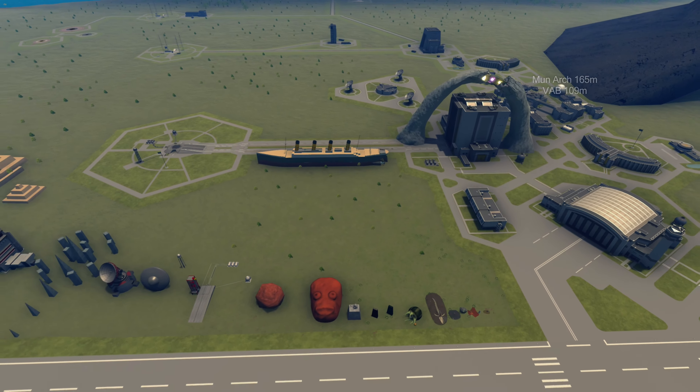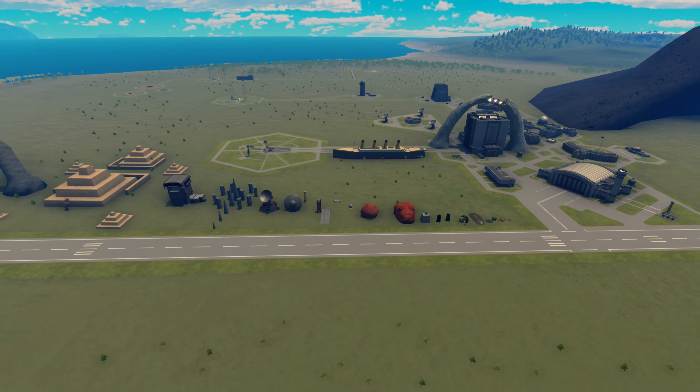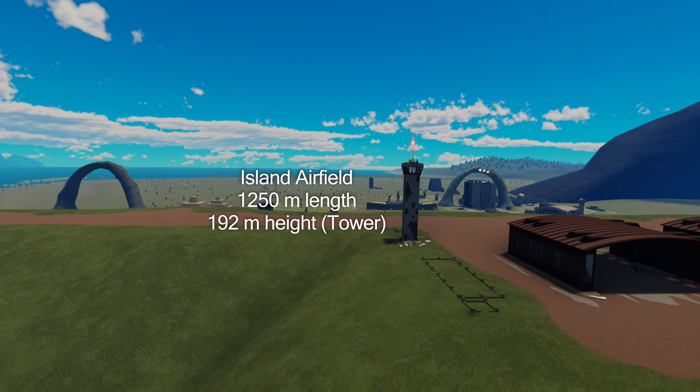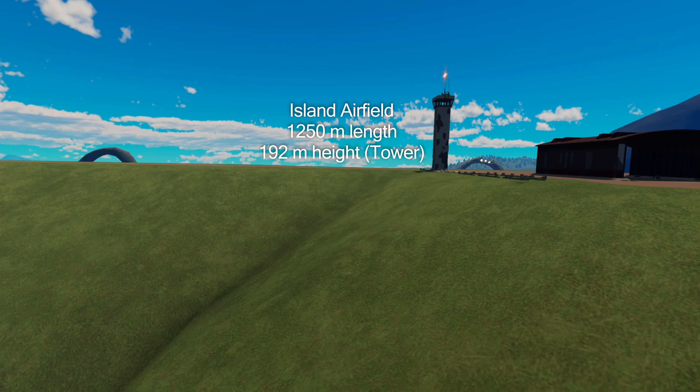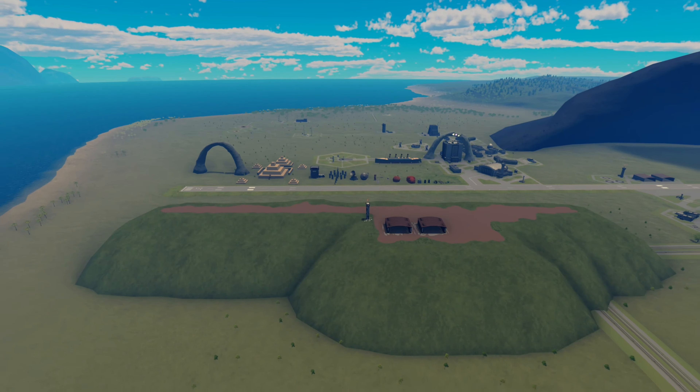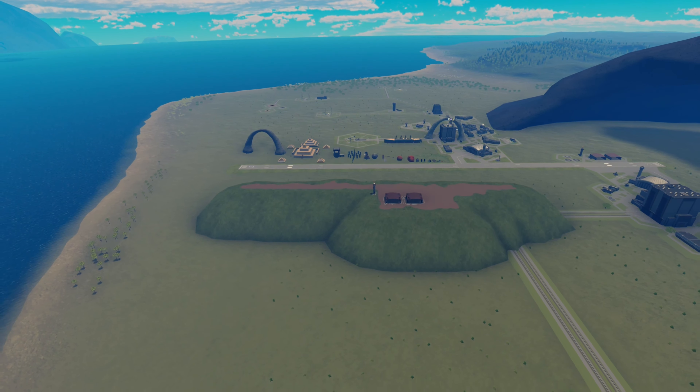Now let's look at something more colossal than that: the island airfield. This entire complex lies on a really tall hill, which makes it the tallest of all easter eggs so far — because the biggest is yet to be revealed.